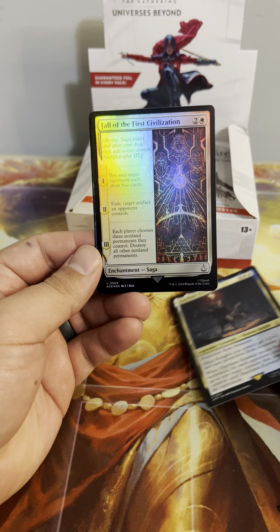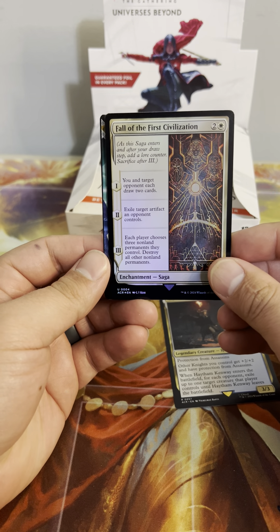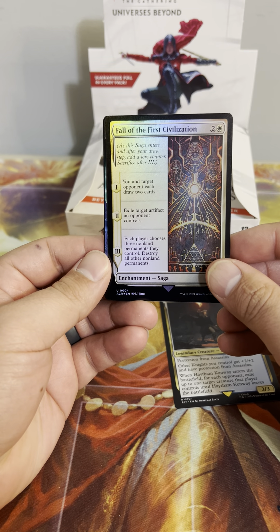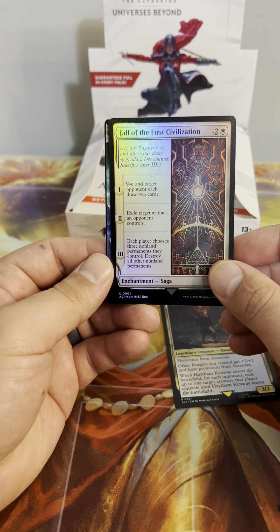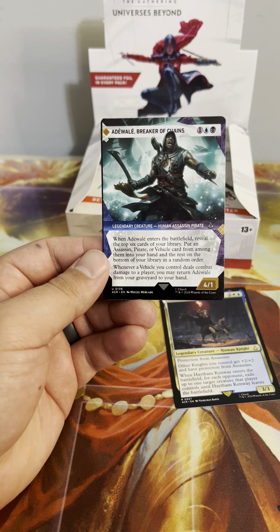We got a foil Fall of the First Civilization — you and target opponent each draw two cards, exile target artifacts an opponent controls, and each player chooses three non-land permanents they control and destroys the rest. Wow, that's kind of neat. That feels like a pretty good Commander card. And look at the showcase!